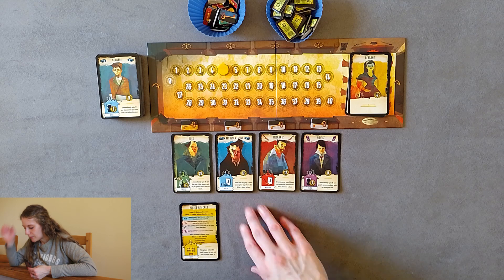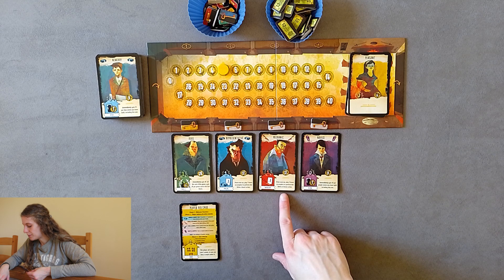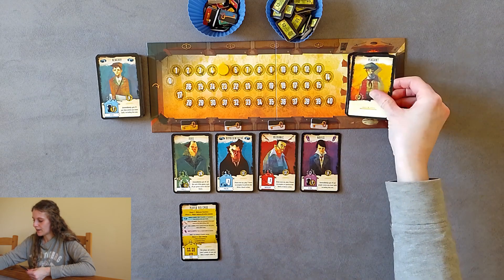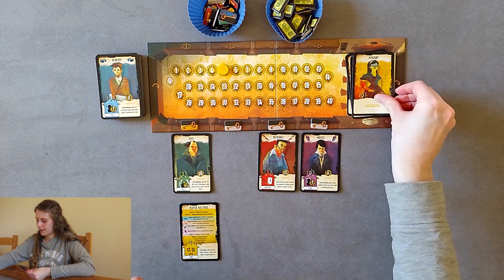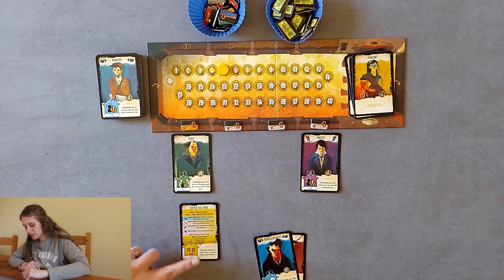Bribery. I'm playing one fewer accomplice to perform the build an annex action. These are both really nice - if I could build both of these. I'm going to bribe you and bribe you. I don't know if that was a bit keen to start off with. Okay, done our two actions.